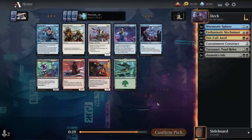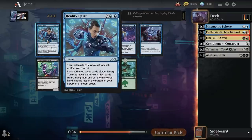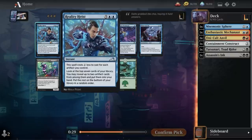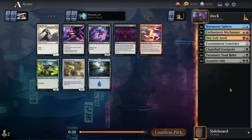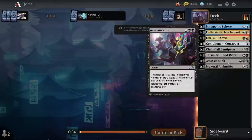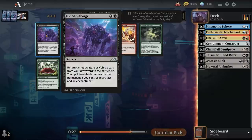I could take Moon Snare Prototype which has been fine. Chain-Flail Centipede is interesting too — it is an artifact. I'll just go with that. Reality Heist is fine but not really exciting. Paper-Craft Decoy, no. I'll take this. We're black artifacts right now, roughly speaking. This is our wheel pack and we got back Okiba Salvage.